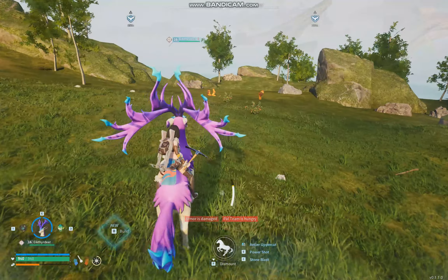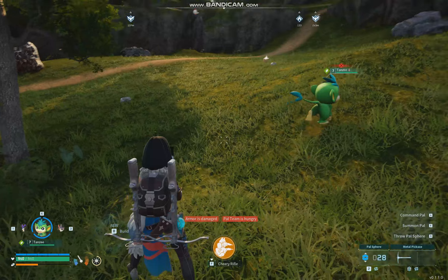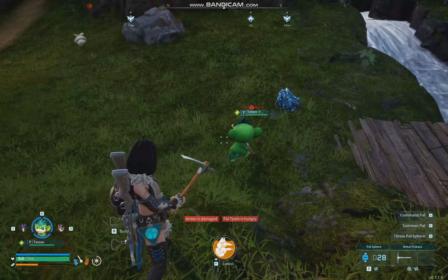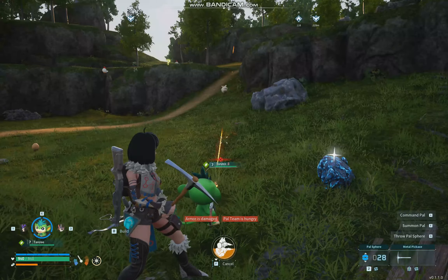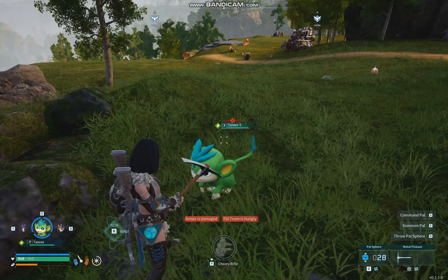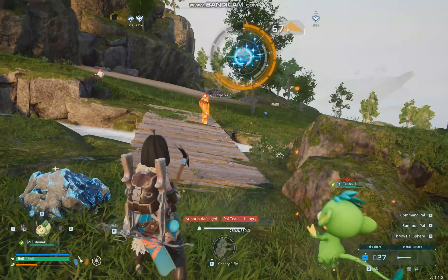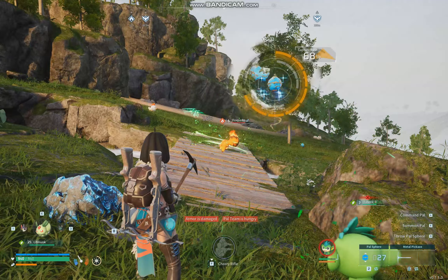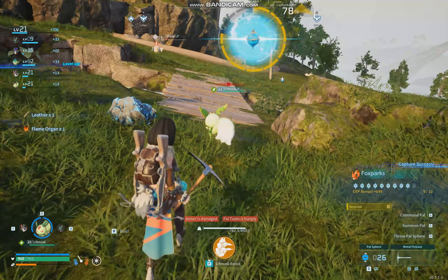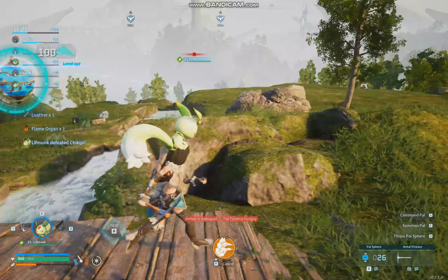You'll end up with loads of Pals in your Pal index. Some Pals, like this monkey, can have a machine gun as a special ability - hold F and it will start whipping out a machine gun shooting things. And then there's this one, the Leaf Monk, which can actually sit on your head and you can use it to shoot a machine gun, which is pretty funny.